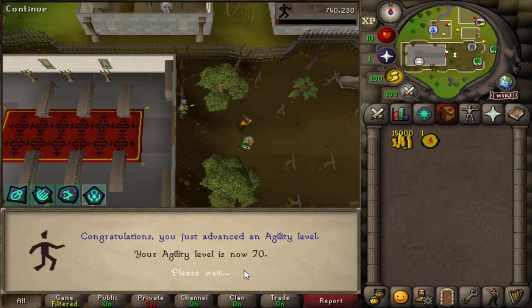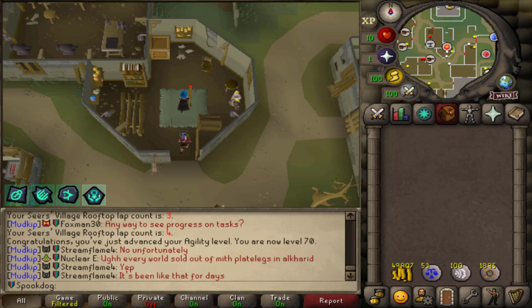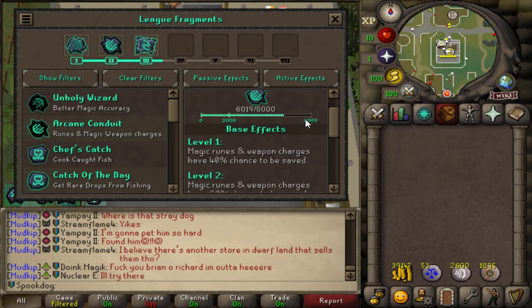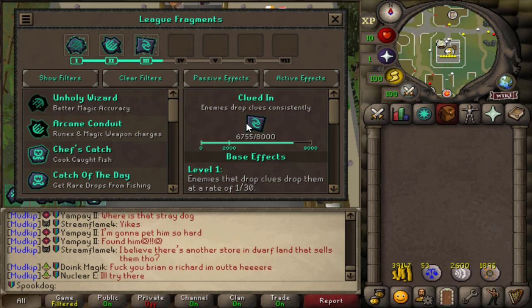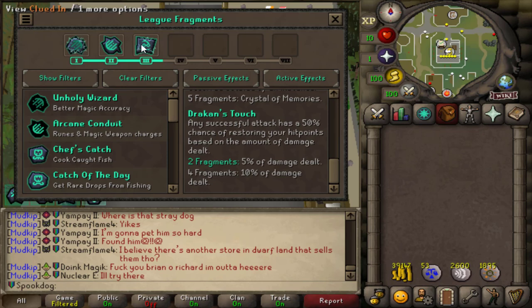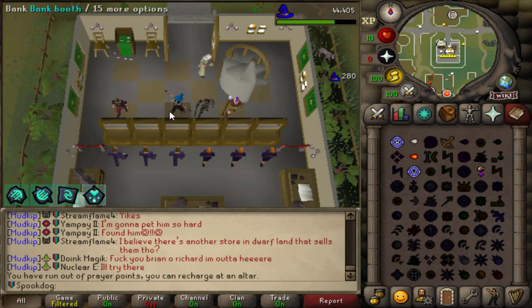I was really close to 70 agility, so I just wanted to get that real quick. Gonna buy some more runes and try to go for the Wizard's Robe again. So I have the relics Arcane Conduit, which saves your runes; Unholy Wizard, your magic attack accuracy increases when you have zero prayer points left; and Clued In, which increases the drop rate of clues. And having these two gives a set effect: Draken's Touch — any successful attack has a 50% chance of restoring your hit points based on the amount of damage dealt. Also, using a Teleport spell is a task, so I'm just doing that.